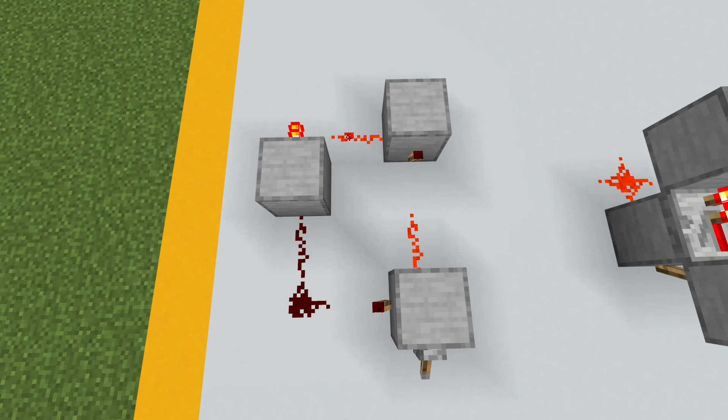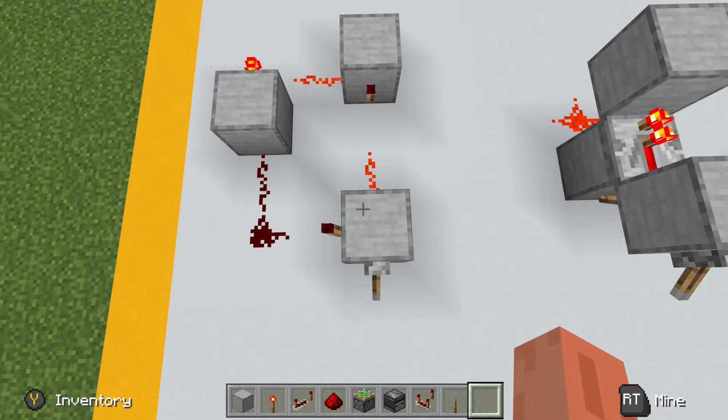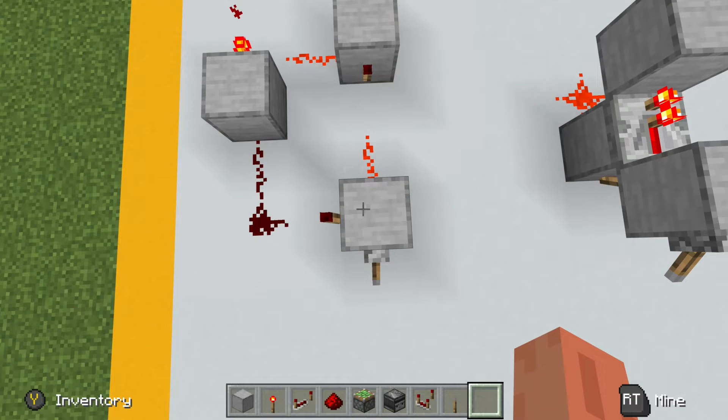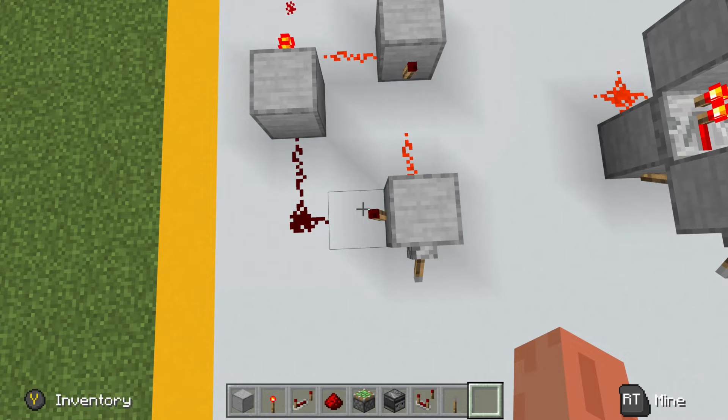The first clock we want to look at is a simple torch clock. While this is a very simple clock and easy to build, it's probably not one you would use in any of your builds, but it is helpful in understanding the principles behind how redstone clocks generate their pulses and how they work.